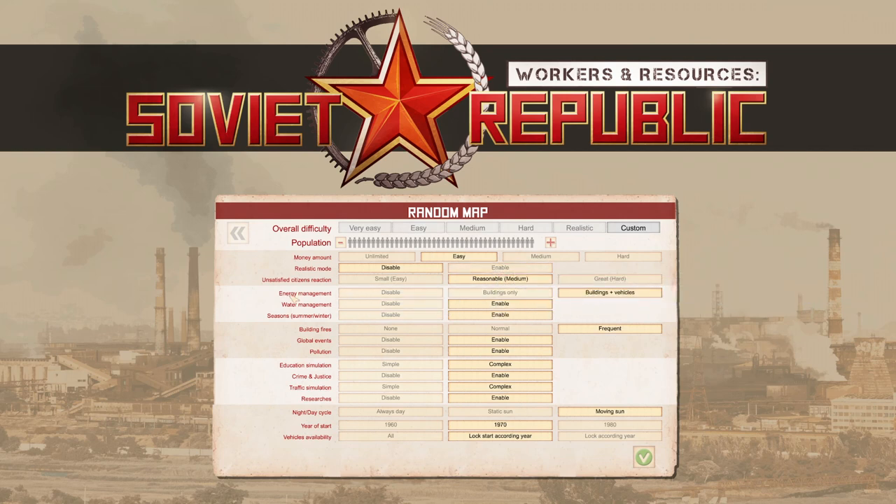The next setting is Energy Management. I would always recommend — even for your first game — playing with Buildings and Vehicles as energy. That means you must supply power to buildings and fuel to vehicles. The only time I'd switch energy management off is when playing on Unlimited to test something and I don't want to mess around with fuelling vehicles or powering buildings. I certainly recommend playing with it enabled from the get-go.